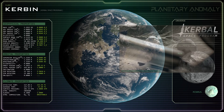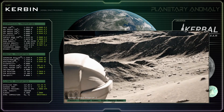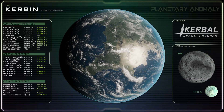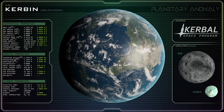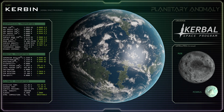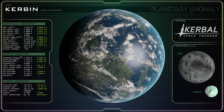But Kerbal Space Program depicts Kerbin and the rest of the Kerbol system scaled down, with distances reduced by a factor of 10 and masses reduced by a factor of 10 squared. Reversing this scaling causes Kerbin to appear far more Earth-like, having a mass 89 percent that of Earth, a size of 0.94 Earth radii, and a far more plausible mean density of 5.85 grams per cubic centimeter.